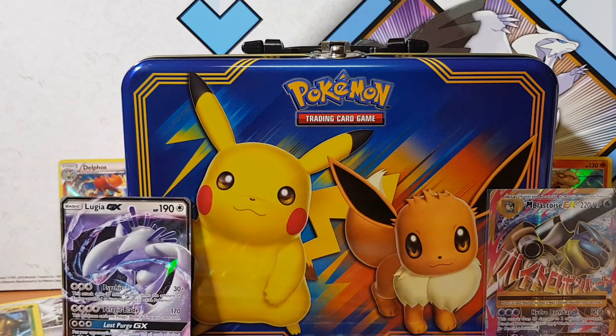Alright guys, so that concludes our video today. Let me know what you guys have pulled. Did you guys buy the tin at all? As always, let's get a like and subscribe for that Mega Blastoise, man — old school, baby. I just need the Mega Charizard evolution and then we've got the set. I don't actually remember if I have it — I might actually have it, I'm not too sure. But anyway, thanks for watching, and I'll catch you guys on the flip side. Peace out.